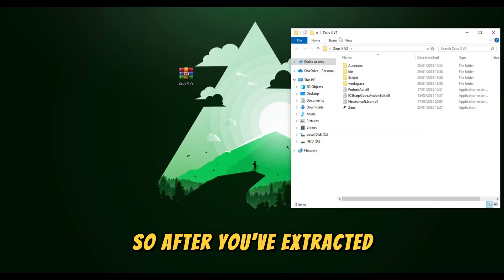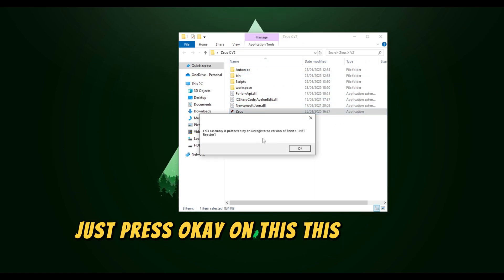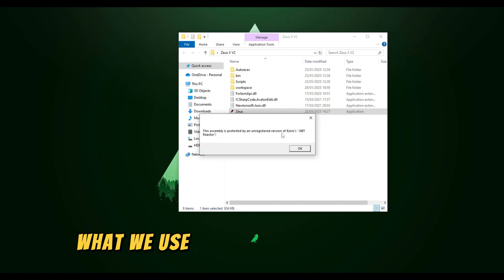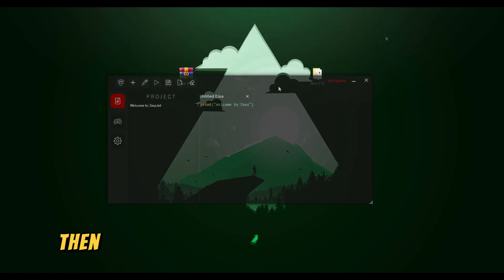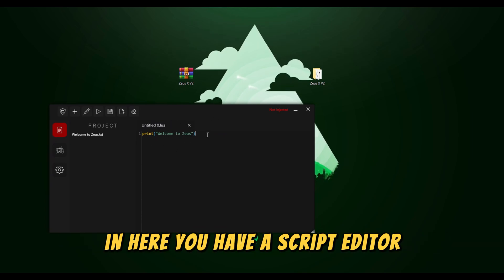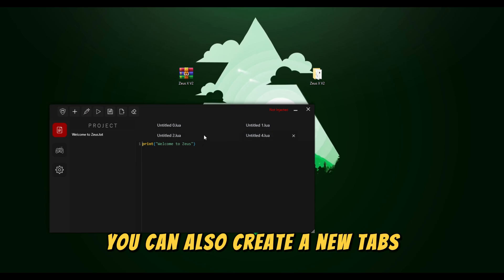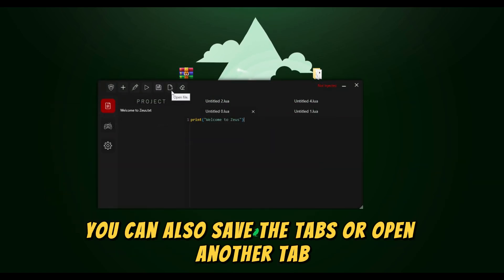So after you've extracted, just open the folder and then open Zeus right here. Just press OK on this — this is just a message from what we used to protect our software. Then Zeus will open. In here you have your script editor, so you can paste whatever script you want. You can also create new tabs, save tabs, or open another tab.